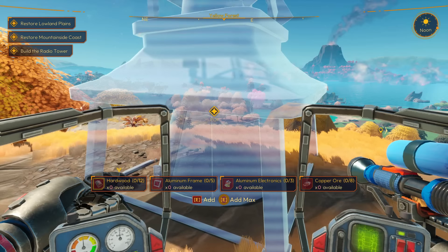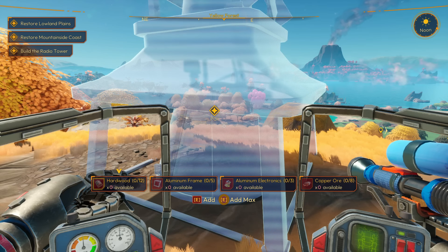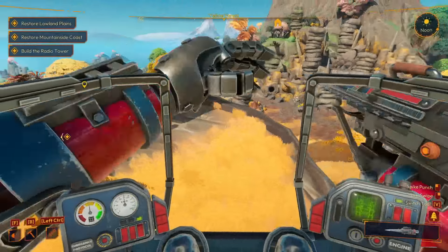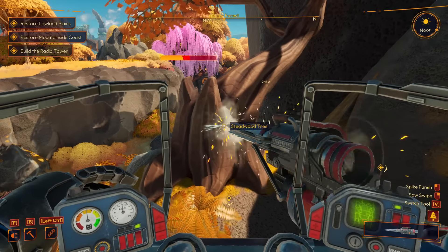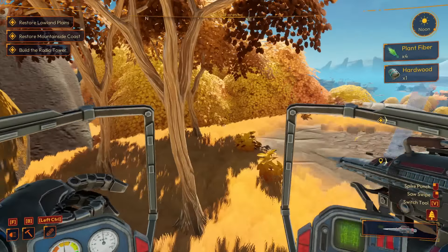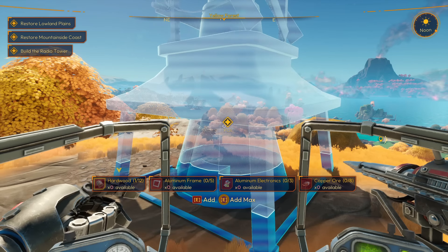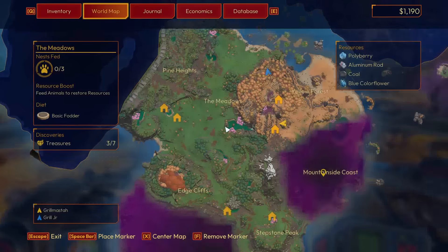I didn't see anything when I was here before. Oh my God, I looked at that and it didn't show up for me. So we need aluminum electronics, copper ore. Three aluminum electronics, five aluminum frames, hardwood. Hardwood's not a problem - hardwood we can get here. Let's destroy some big trees. Steadwood tree - can I break this? Is that hardwood? Yeah, that's hardwood. Well, it gave me one so it's not great. I'll be back in a second with all these resources. I have the frames. I may even have the aluminum electronics back at home. Copper is the only thing I don't think I have.